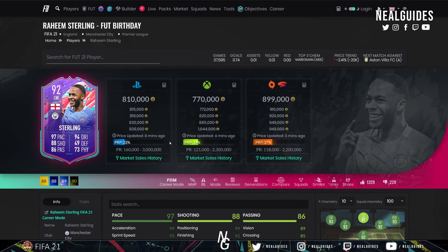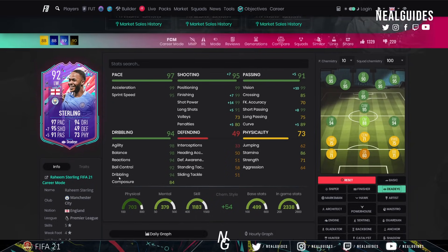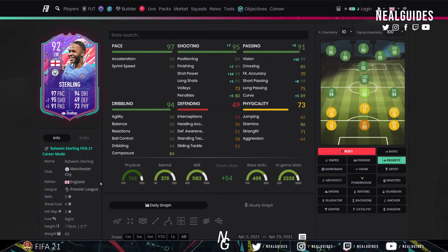Next is Raheem Sterling — a Premier League player. There aren't that many good Premier League players, honestly. You have Richarlison, but his finishing isn't the best and he's a bit clunky, so why not get Sterling and play him in striker? You can put a Finisher on him or go towards Dead Eye to max out finishing and shot power. He's got five-star skill moves but only four-star weak foot, and he's got the finishing and shot power high enough to get away with it.